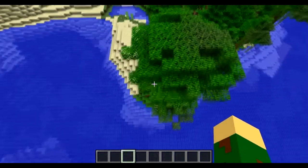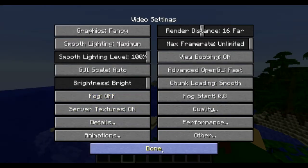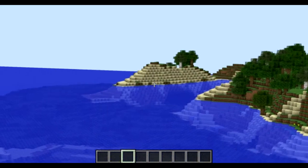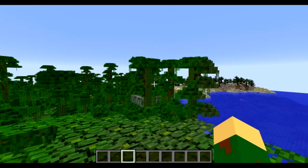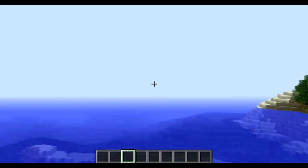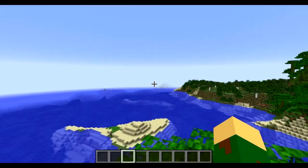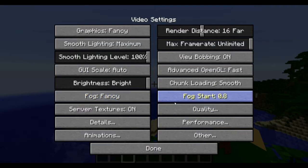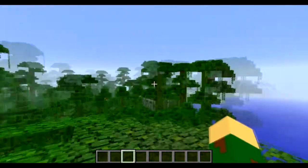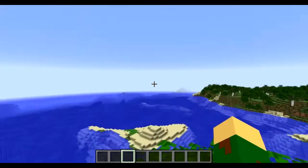You can see that island over there fading out — that's the fog. With it Off there's absolutely no fog, which is nice if you're trying to see as far as possible at the lowest render distance. On Fast it's very light fog. Fancy is like dual-layered fog. I leave it on Fancy because I like it. Fog Start controls where the fog begins relative to the player — I leave it at 0.8 because that's the farthest, pushing the fog back as far as possible.